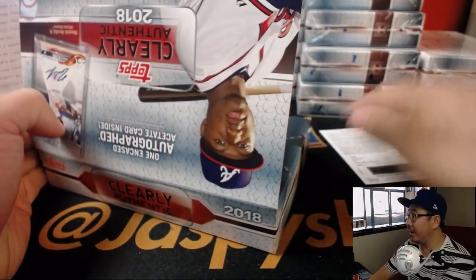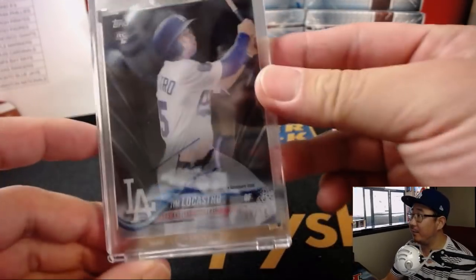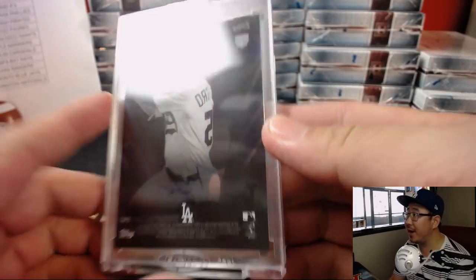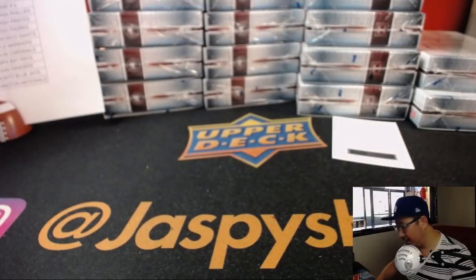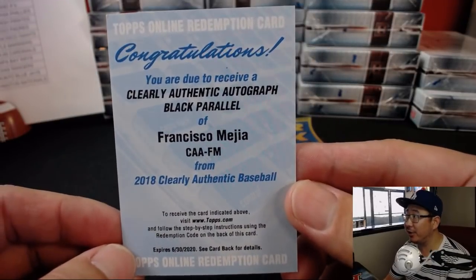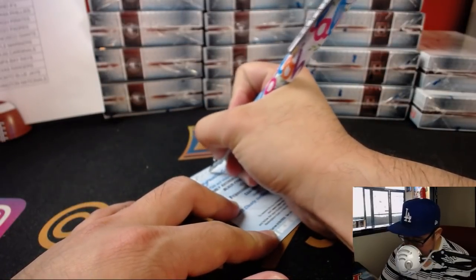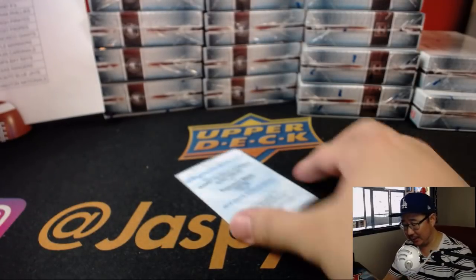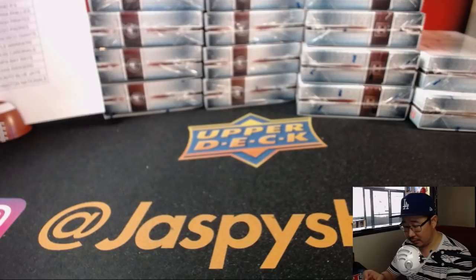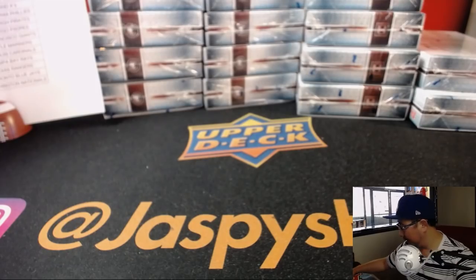We've got another redemption in this one plus the hit. Tim LoCastro, 63 out of 75 — little Dodger Joe Mojo going to Brandon. And the redemption is Francisco Mejia, Clearly Authentic autograph, another black parallel. That'll still be Indians edition. Of course, the catching prospect went to the Padres. There's Francisco Mejia — Indians. Kevin Hyatt with that one.